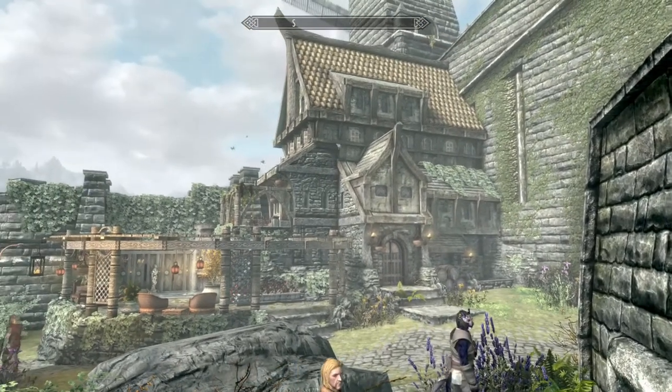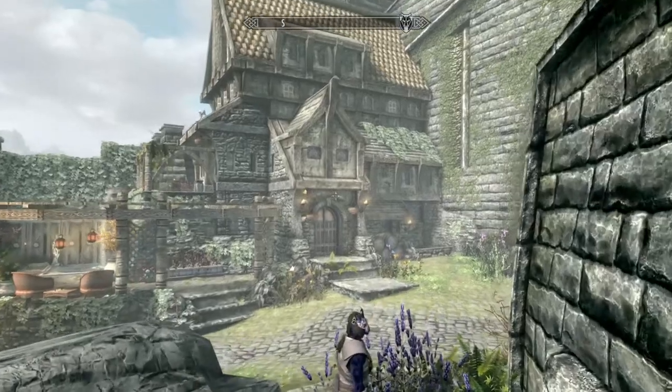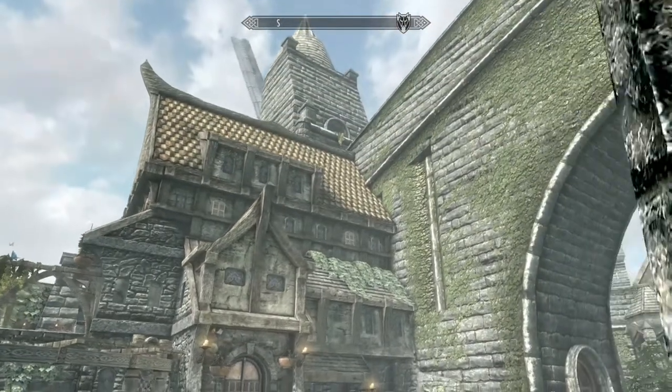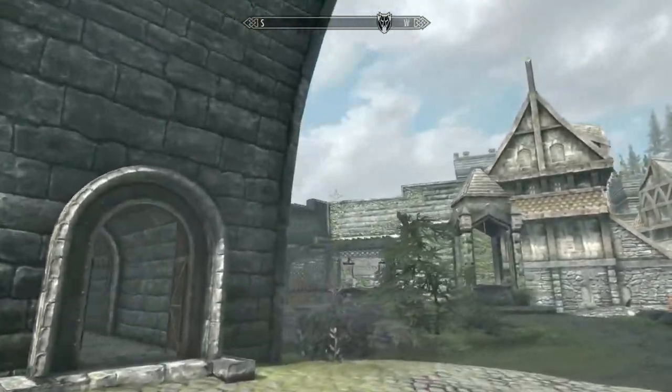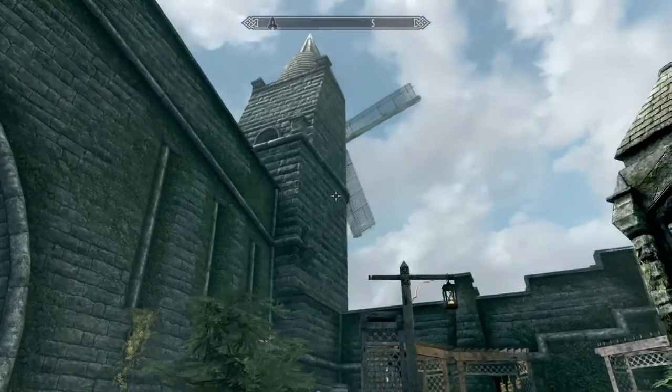Here we have Springwood Estate. It is within the hold of Solitude — it took me a second there. We're going to show you exactly where it's at. The house is built right into the wall.